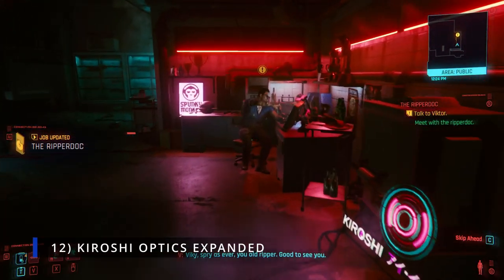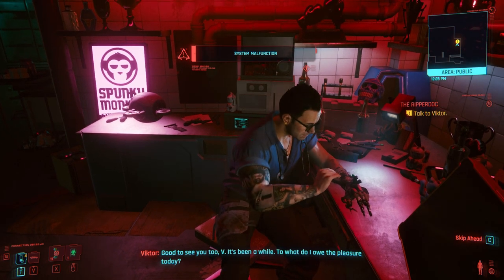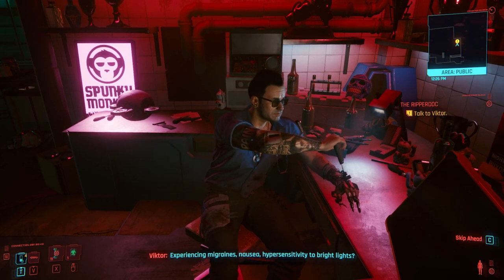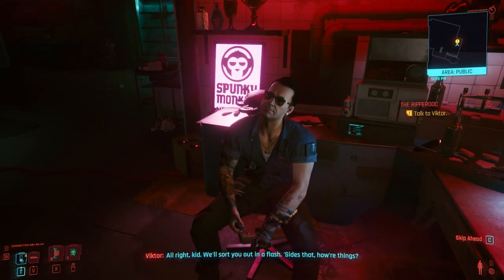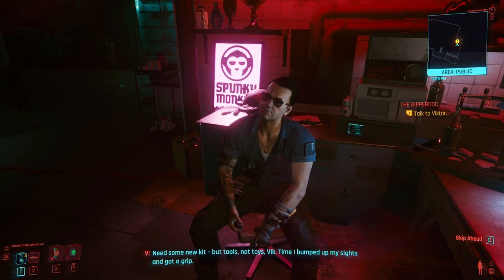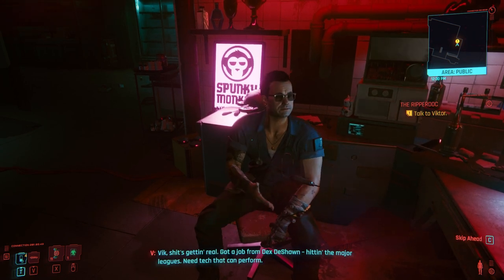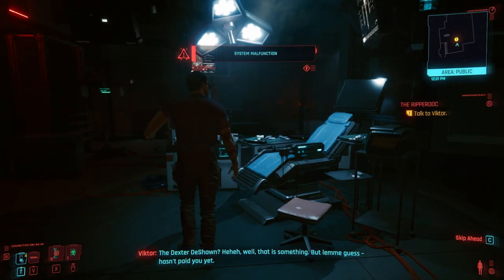Number 12: Kiroshi Optics Expanded. Getting your Kiroshi Optics from Victor at the beginning of the game is a really big moment for V, but for the rest of the playthrough you're locked into that one specific version, which is strange given you'd expect more variants on the market. This mod adds additional variants of the Kiroshi Optics cyberware featuring additional mod slots based on rarity, ranging from common to legendary with 1 to 5 mod slots respectively. Additionally, there's a legendary/iconic version with 6 mod slots. All variants are available for purchase at Victor's Clinic — so you better pay him back for that first one he gave you on credit. You'll need to boost your street cred to unlock higher-tier versions.